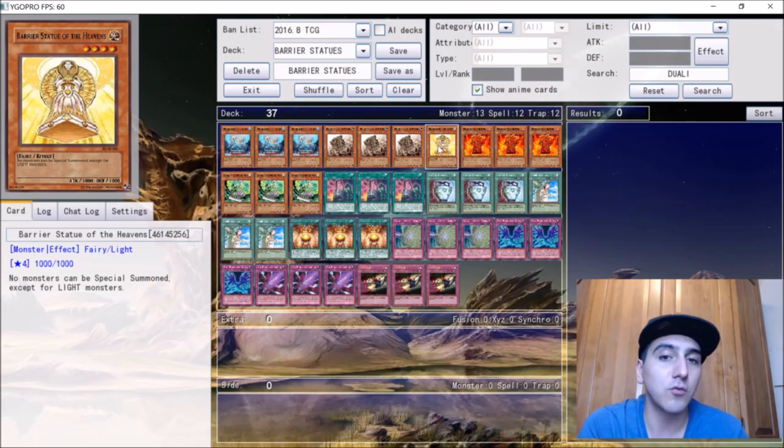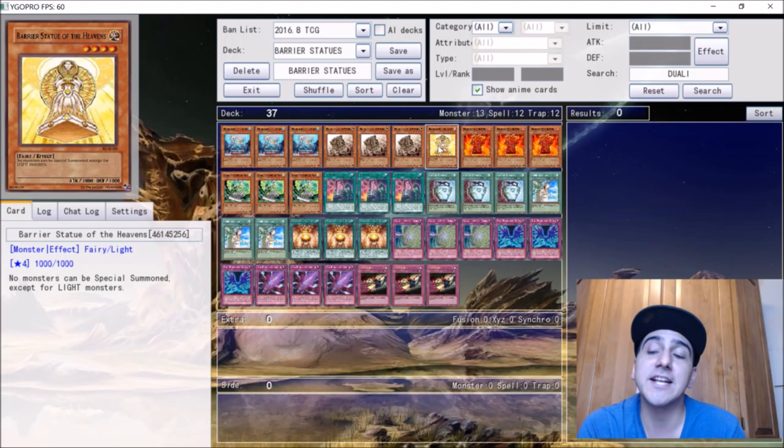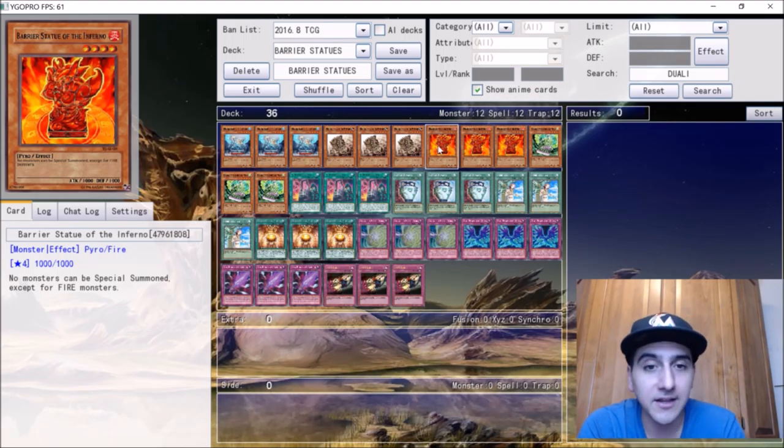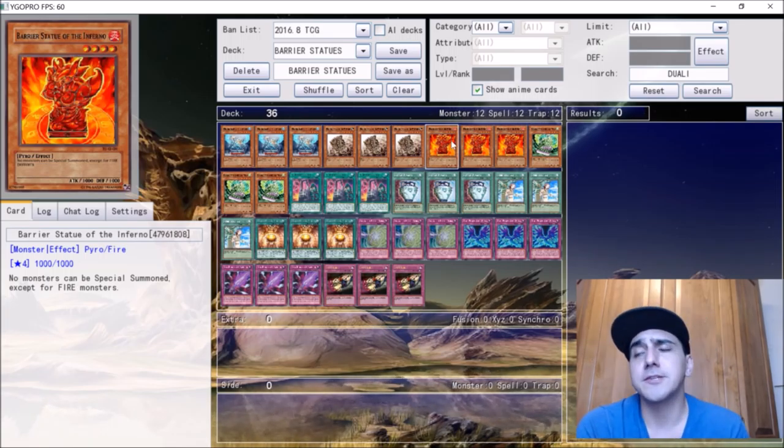Barrier Statues were first introduced to the game when Tyler Nolan top-8'd a regional playing Barrier Statues during Dragon Ruler format. He played the dark and light ones because those cards literally said you cannot special summon anything except for that type of monster. Since Dragon Rulers covered all elements except light and dark, they couldn't summon any of them. That's where the deck came from.